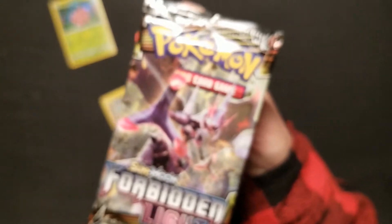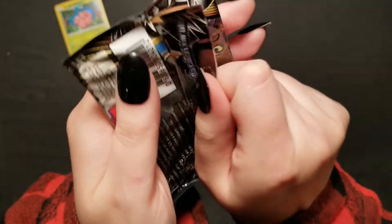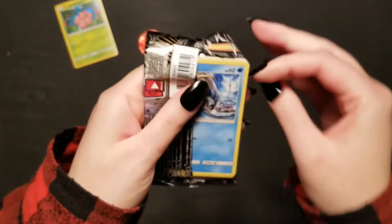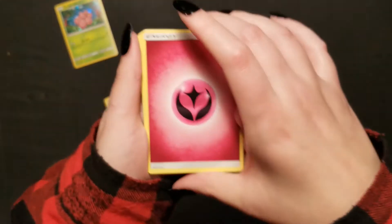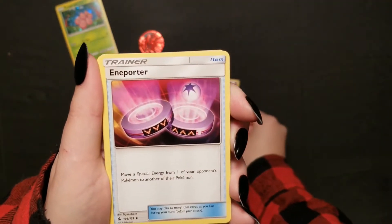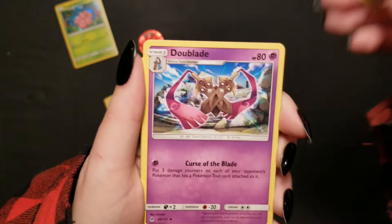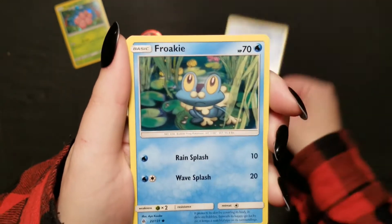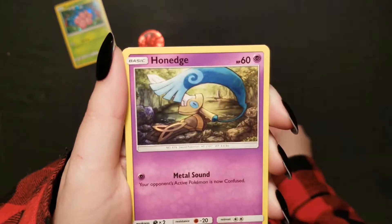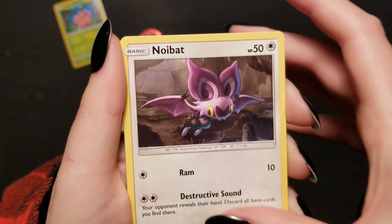And we're going to go ahead and move on to this package of Forbidden Light. So we're starting with that Fairy Energy, the Aniporter, Double Aid, Hawlucha, that Clotcher we saw, Froakie, Esfer, Ponedge, Noibat — very cute. I don't think I even have a Noibat yet; would love to get that shiny one.